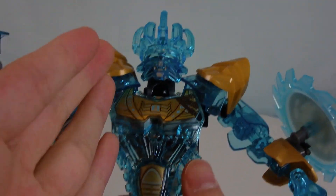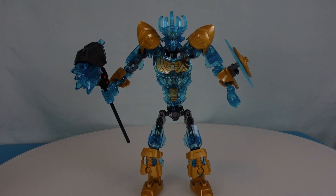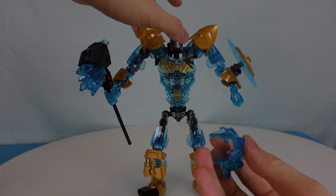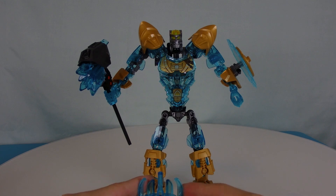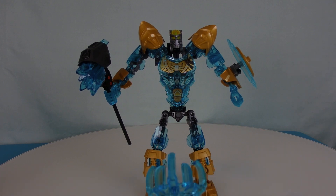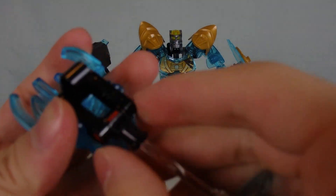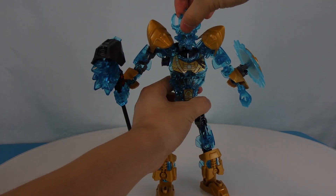This guy looks amazing, especially with the chest print — the whole thing has a consistent color scheme. Now, there's one more little thing before we close the review. You know how in the Mask Maker vs. Skullgrinder set there's a little stand you can build for the Mask of Creation? Something no other YouTubers who've reviewed this set have tried — taking the new mask and putting it on that stand. Voila! This mask really matches the color scheme of the stand. No other YouTuber has done this, so subscribe.